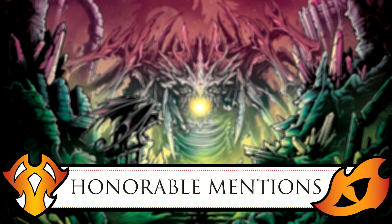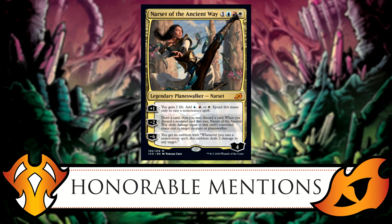Also, the new Narset of the Ancient Way is a really good card. Her +1 lets you gain two life and add one blue, red, or white mana for casting non-creature spells. Her -2 lets you draw a card and discard a card; if you discard a non-land card this way, Narset deals damage equal to that card's converted mana cost to target creature or planeswalker. Her -6 gives you an emblem where whenever you cast a non-creature spell, the emblem deals two damage to any target. Running Jeskai, this card gives incredible value and ramps you.